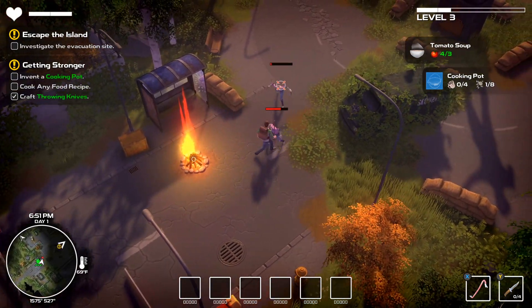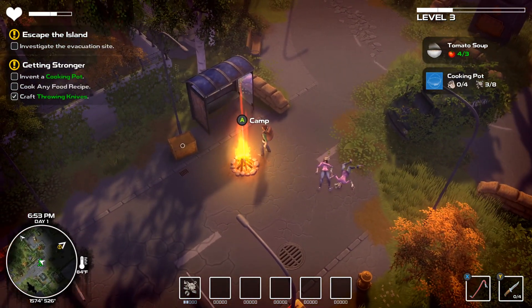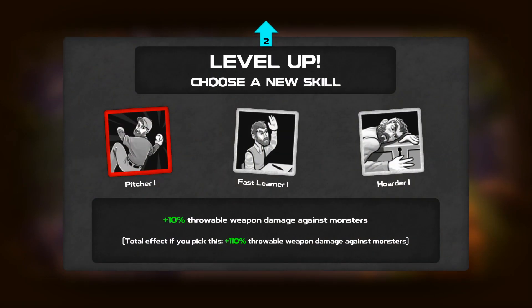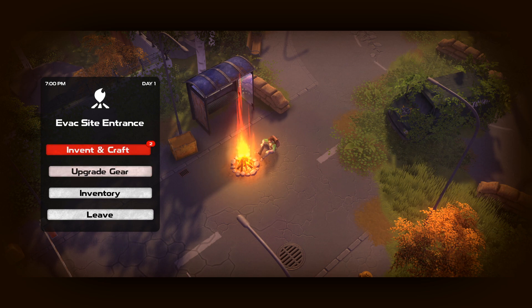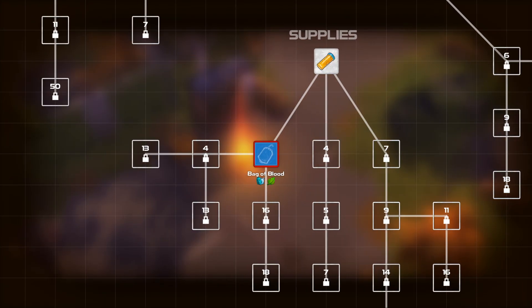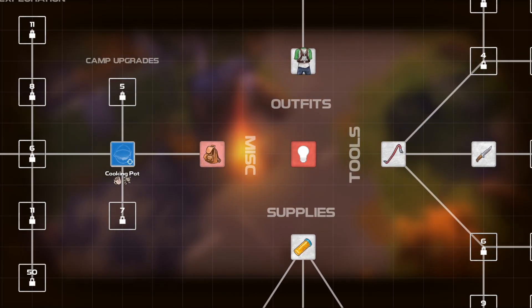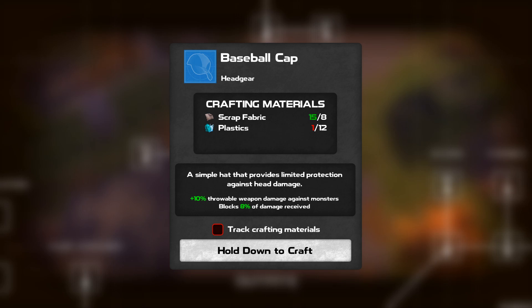I didn't rest so I don't have my knives back — they hit pretty hard this early in the game. Let's camp here and get my knives back. New skill! Options: 10% weapon damage for knives, fast learner on experience, and more experience points gained for storing materials. I'm going to take fast learner — more XP is always a good thing. A baseball cap can be crafted, and a bag of blood — what the hell. You can track materials to find them more easily, which is awesome.